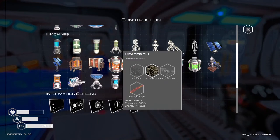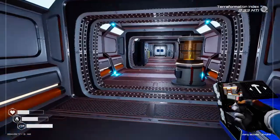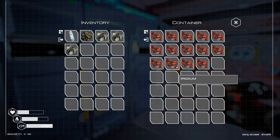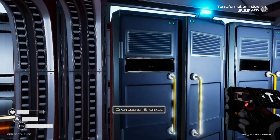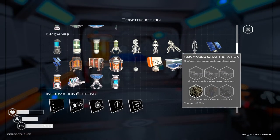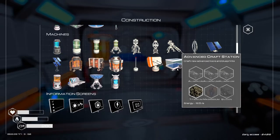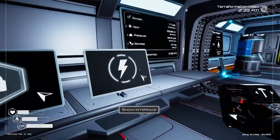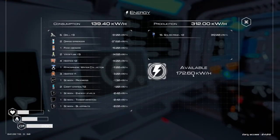Now we do have the tier 3 heater. This one can still only be placed inside, so I'm going to have to build some sort of room for it. I actually have two lockers — not full full of iridium, but enough. I do also have enough to get the advanced crafting station made. That's why I was putting the solar panels up there — because we're actually running low on power. We did have 75 kilowatts, and I put six more solar panels up, so we have 172.